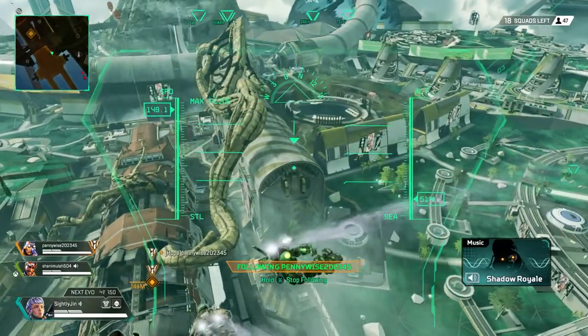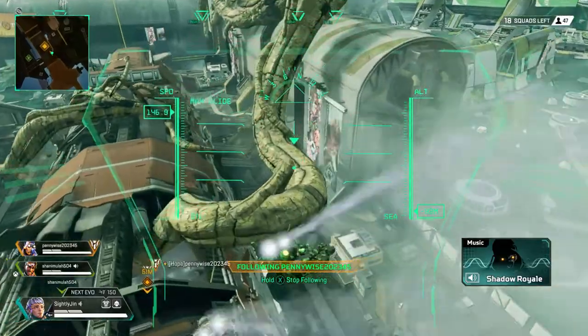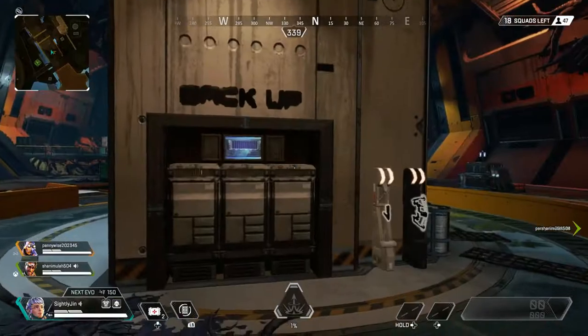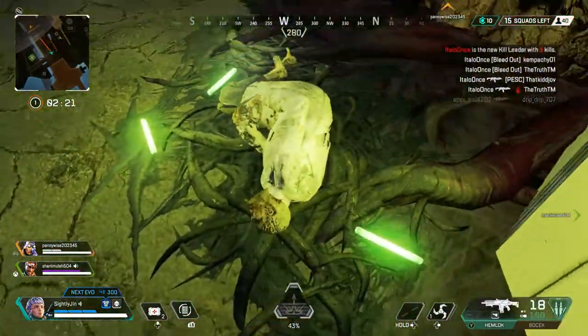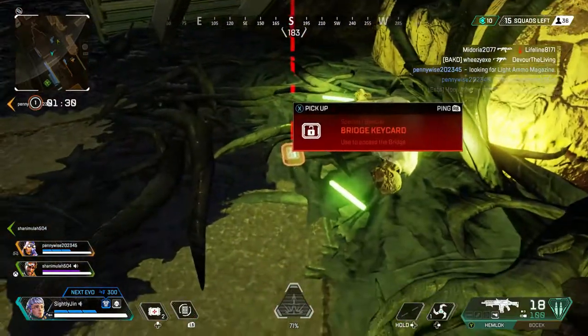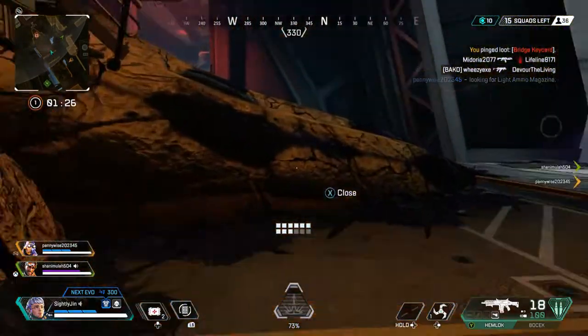All you've got to do is go to this ship right here with all this viney stuff that looks like the flood smacked right into it. Go right inside the ship, and you'll find dead bodies that look like mummified corpses wearing lab coats with glow sticks. The key card spawns in different dead body corpses, so don't expect it to be in the same area all the time.